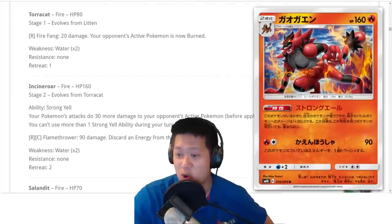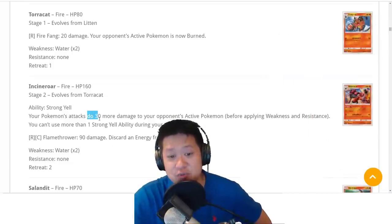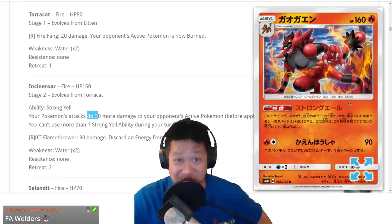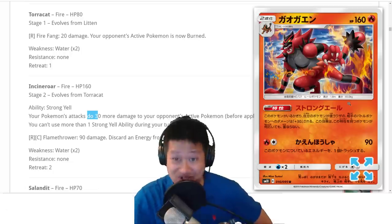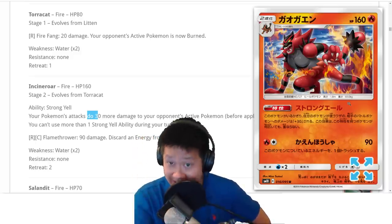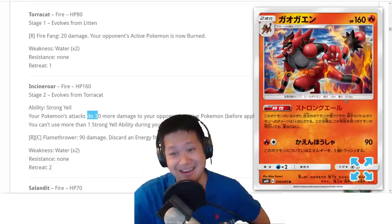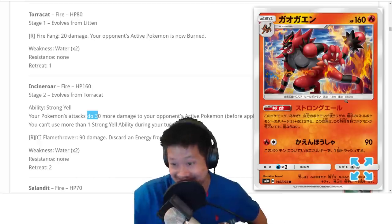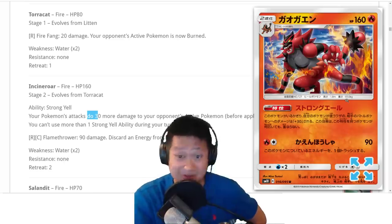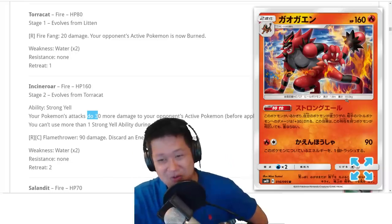New Incineroar has a very good ability: you do 30 more damage to the enemy. It works for everything but only stacks one time — kind of like an omni Choice Band. It stacks with Choice Band too. Having this on your side of the field will help a lot of other decks get one-shot kills. Incineroar, I might see you helping out my other decks, kind of like Decidueye. You might also go for the Incineroar GX dark version and get one-shots with that.